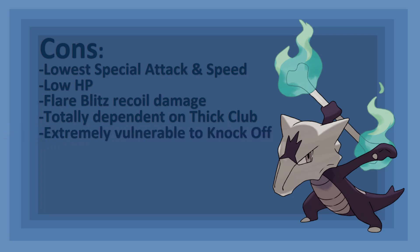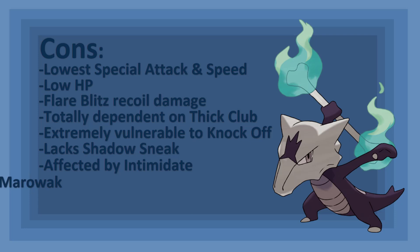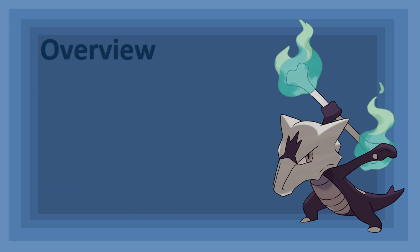If Alolan Marowak doesn't have Rock Head, Flare Blitz also quickly wears it down. Without Thick Club, Alolan Marowak loses out on tremendous power. While a Life Orb or Choice Band provides a great attack boost, it's a 50% boost compared to a 100% boost. Being a Ghost type along with being reliant on its signature item, Alolan Marowak is extremely weak to Knock Off. Not only does it remove the Thick Club, but depending on the Pokémon using it, this powerful move could KO it before it even gets a chance to attack. The Ghost type priority move Shadow Sneak would be amazing on Alolan Marowak, but alas, it can't learn it — even if other slow Ghost types like Dusknoir and Sableye can. Intimidate cripples Alolan Marowak, even if it's holding the Thick Club.